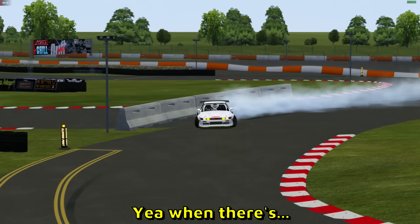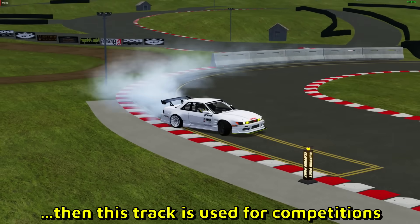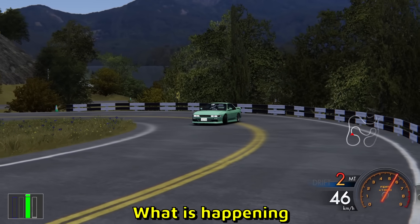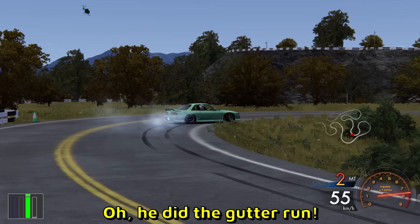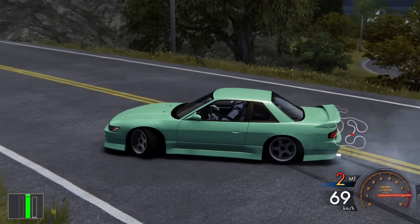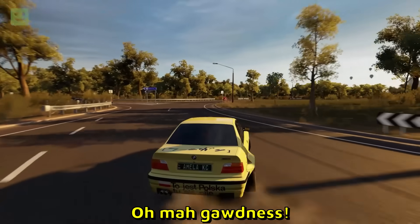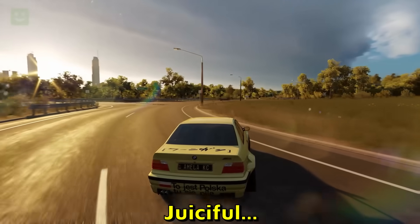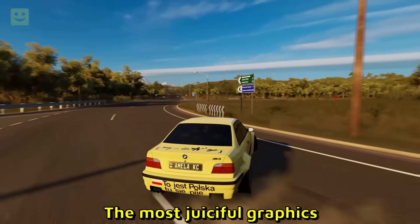Juicy Silvia S13 with its blinkers on — oh, that's another competitive map over there. When there's these markings on the ground, this track is used for competitions — very cool. Man, we are seeing a lot of Silvia S13s today — it is a beautiful car, I'm glad you guys appreciate it as well. Oh, he did the gutter run — I saw it guys! Yo, is that another S13? Oh, this dude is parking his car.